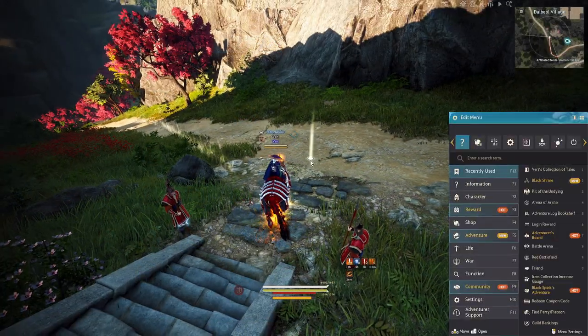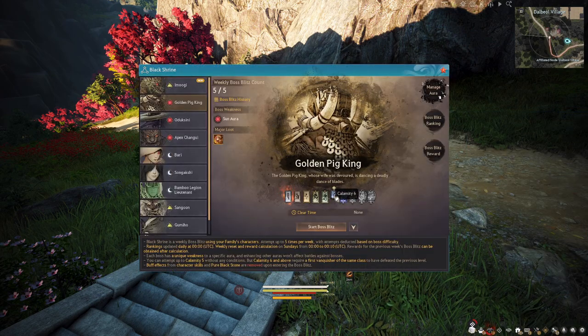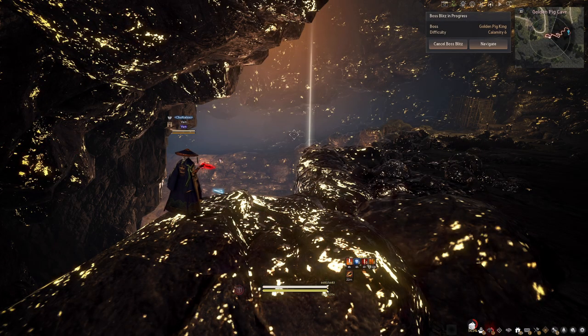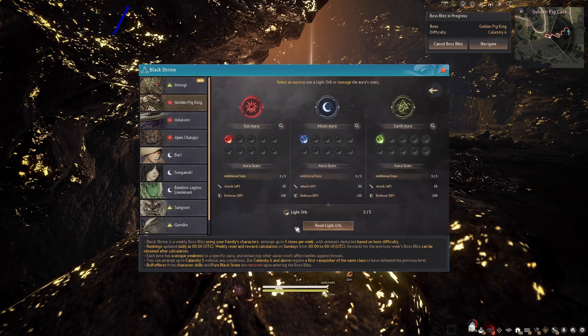Now that we have our buffs, we're ready to go. Open up the Black Shrine, choose your difficulty level, and hit start. Once you're back in the boss area, before starting the fight, open the Black Shrine once again and go to 'Manage Aura.'